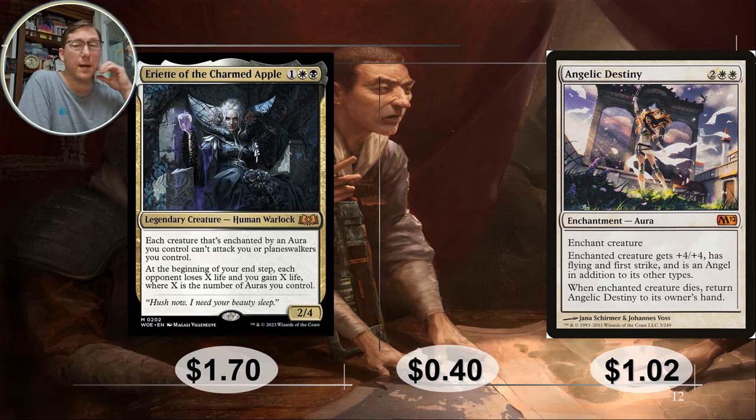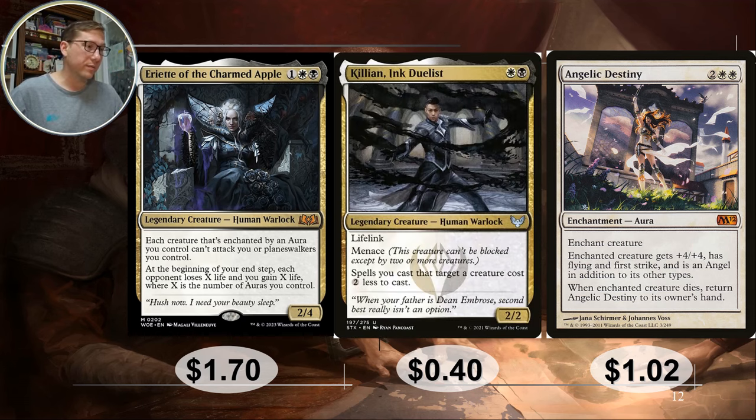Ariette of the Charmed Apple — at the beginning of your end step, each opponent loses X life and you gain X life, where X is the number of auras you control. For this deck that's the important ability. However many auras you have — and you want a lot — every turn all your opponents take that much damage and you heal that much. Really nice effect. 1.70.